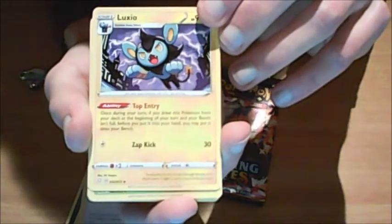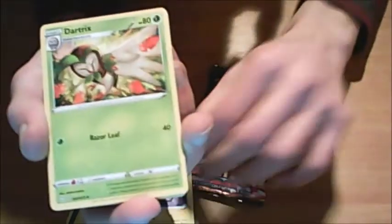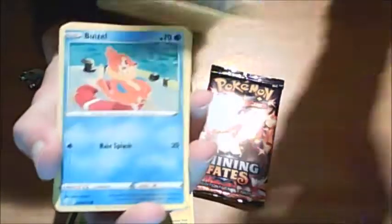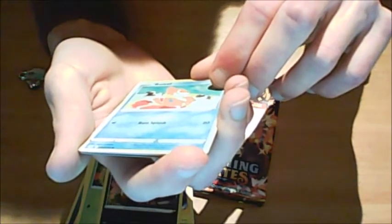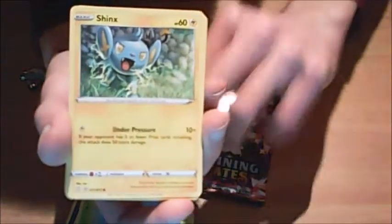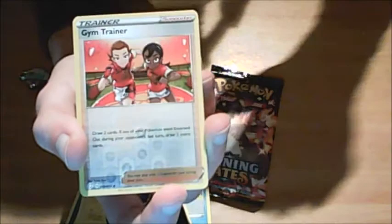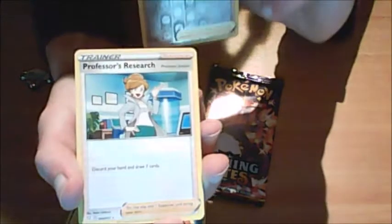I'm gonna open the smaller one now and save the Pikachu big box for later. Luxio, leaping through the stormy lightning sky, the night, or the city. Dartrix, darting. Buizel - or Buizel, how do you even say that? There's 72 like commons, or normal cards, and then there's like a hundred and something shiny vault cards. Koffing. Trapinch. Gym trainer - how do you get a reverse and a thing two packs in a row? Professor's Research.